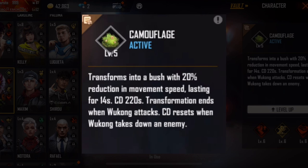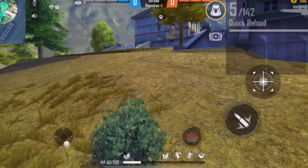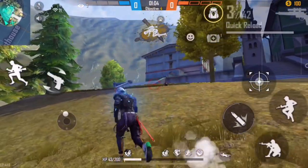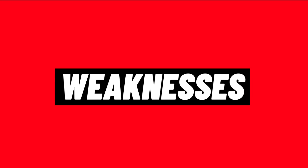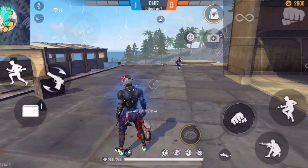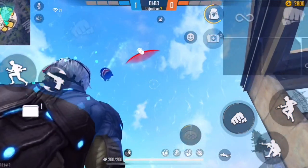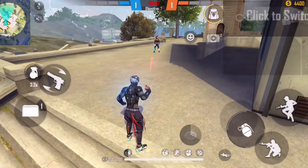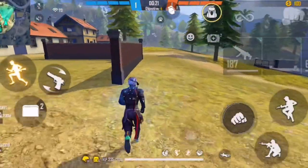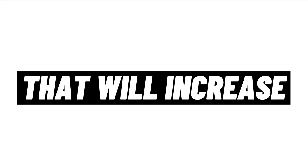The third character is Wukong. His bush skill can be a game changer in Clash Squad rank matches because his skill resets as soon as you knock down an enemy, so you can take down a whole squad even if you're the only one left. However, Wukong has weaknesses — aim the crosshair at head level until it turns red and shoot to easily defeat him. Also, grenades thrown at Wukong's bush will defeat him, unlike Chrono's shield where grenades bounce back.